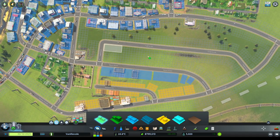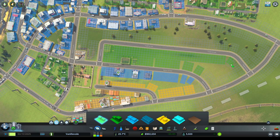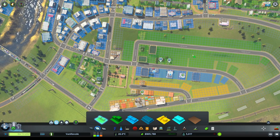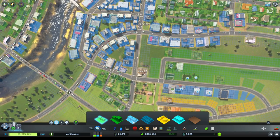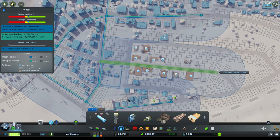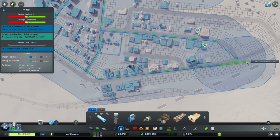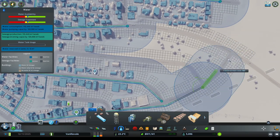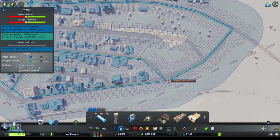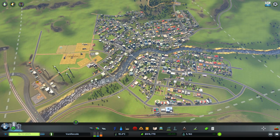On the other side we'll push out some more residential for the continuous growth of the city. This area here will be more commercial but we probably need to look at schools and stuff on this side also. Let's give some water - we'll continue the Railway Parade piping system, tie in over here and link to this side. Nice piping systems - the town is really starting to grow, and we've got a nice big traffic problem to deal with at some point.